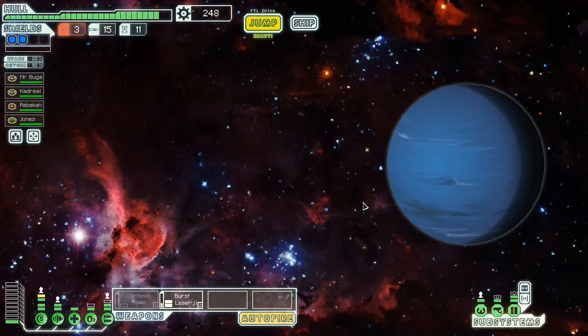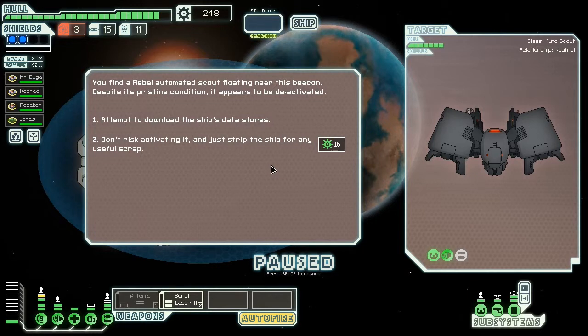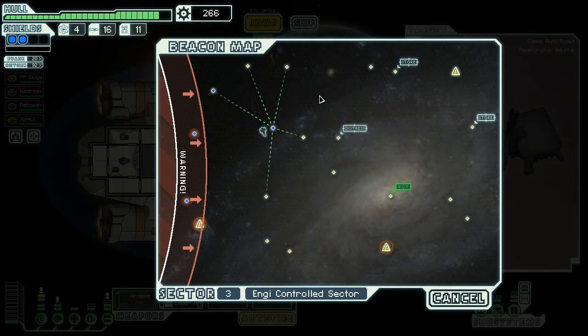Give me a shot. I need some weapons. Come on, game. You find a rebel-automated scout floating near this beacon. Despite its pristine condition, it appears to be deactivated. Little pissy little things. Attempt to download the ship's data stores — don't risk activating, just strip the ship for any useful scrap. You never know, let's see what we can find. You are able to pull all of the ship's data about this sector. Your map has been updated. Fantastic. Run away.